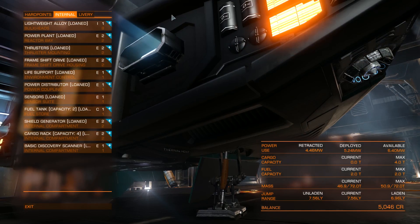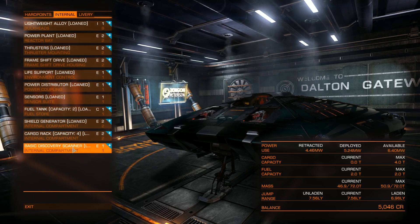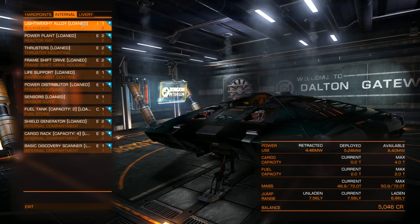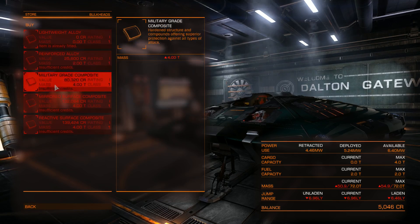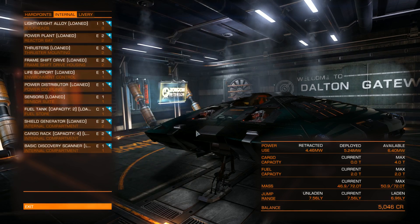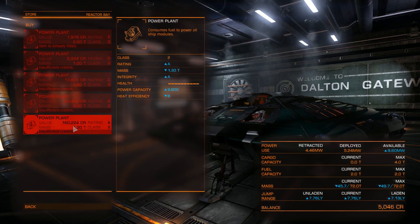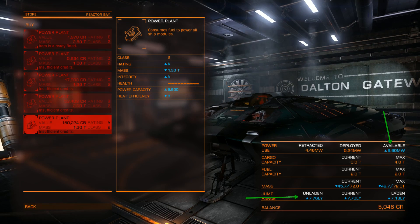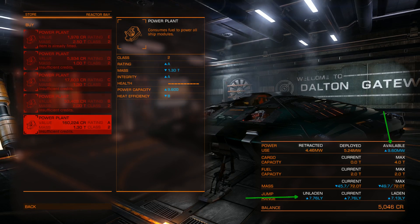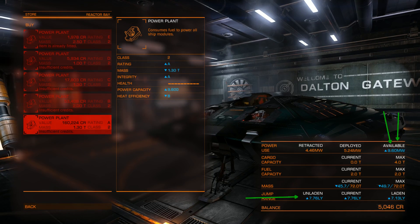For internal components, some are fixed and some you can choose configurations for. Light alloy is basically the hull of your ship — your armor. The better the armor, the better you are protected against bullets or beam lasers. The power plant is a very important one — if I choose the most expensive here, you can see the available power goes up and the jump range also goes up because this lighter unit provides more power, meaning you can use bigger weapons.